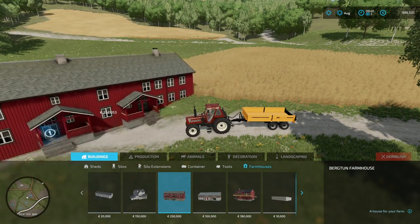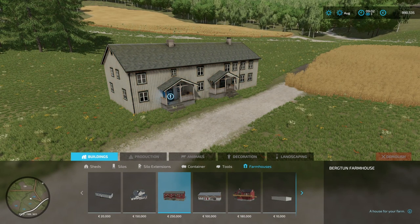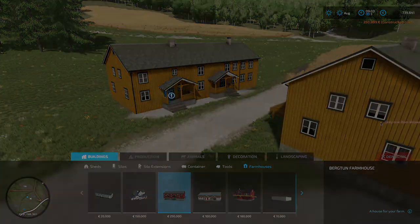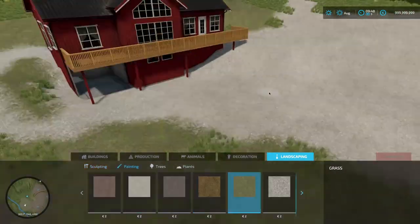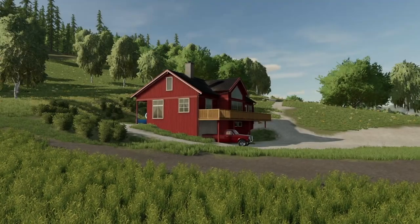My latest addition to the map is this building where I've made color selection. In the future I'll make sure some other buildings like barns, farmhouses, or sheds can also have color selections. To make it more fun to decorate your farm, I have enabled more ground textures and foliage types than are available in the default maps.